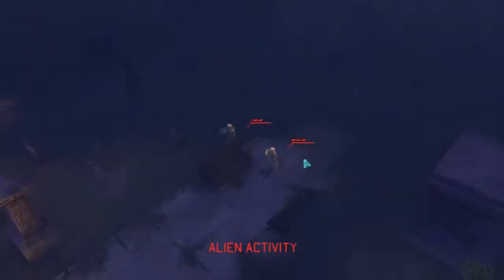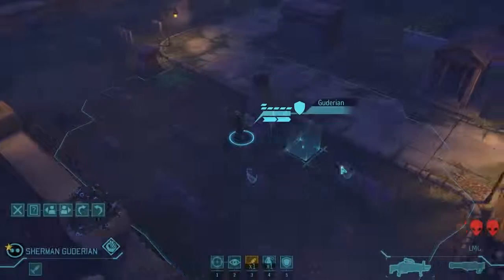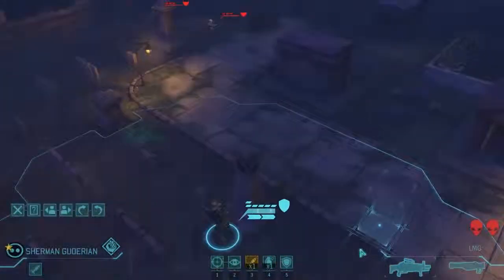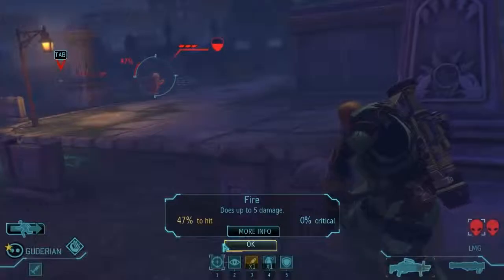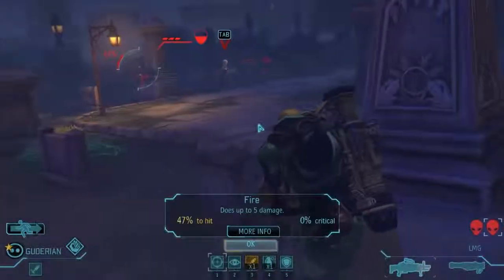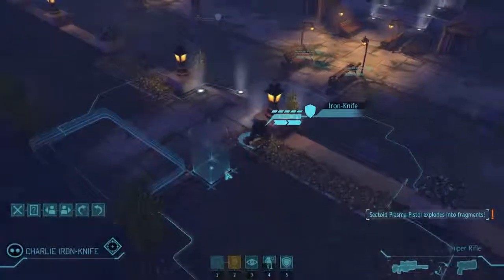Here come some aliens up the left side — at least two of them, and I'm willing to bet there's more. We don't want to draw too much attention at once. When you have multiple enemies up, you can hit Tab and it will cycle through all available targets. We have a 47% chance to hit either one of them, so we'll go ahead and take a shot on one. He's down — yeah, Sherman does not play.